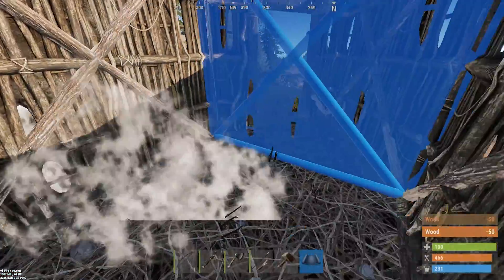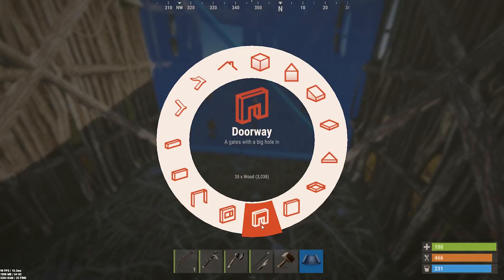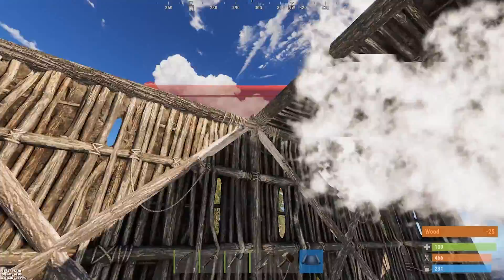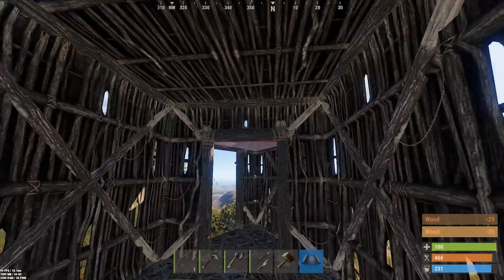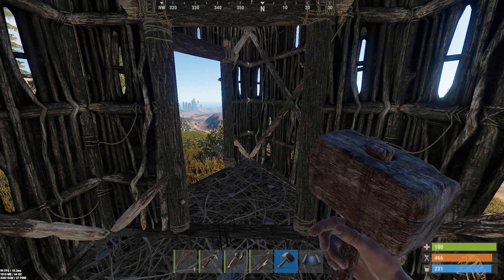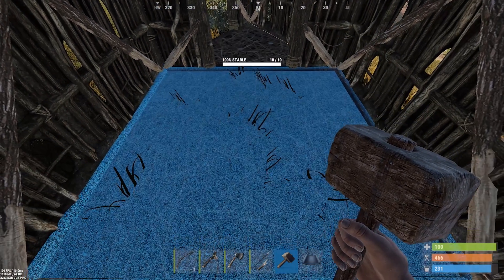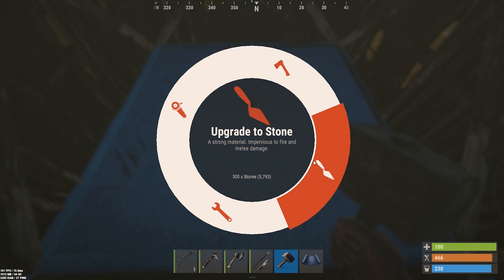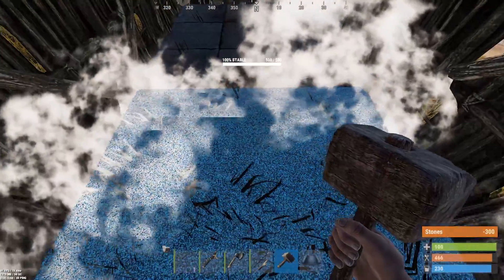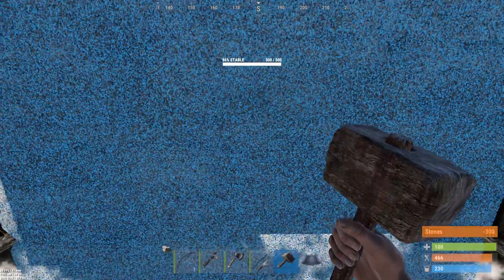Next, use the hammer to upgrade. Select the hammer and get close to a building part you'd like to upgrade — it will light up blue. Hold right click and a wheel similar to the building plan will pop up asking which material you'd like to upgrade with. Here we're going to upgrade with stone. Left click it and it will upgrade that part. If you run out of stone, don't worry — upgrade the rest with wood for now. From worst to best, you have twig, wood, stone, metal, and high quality metal.